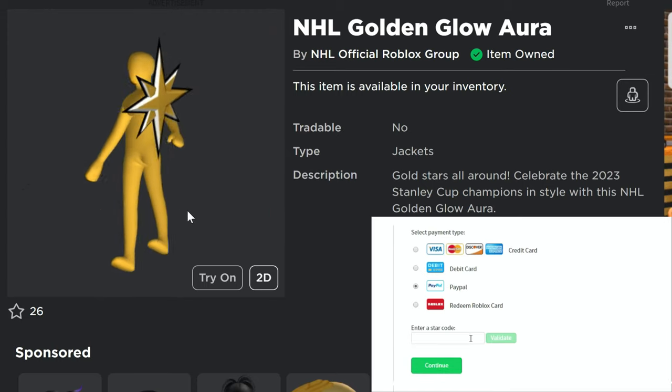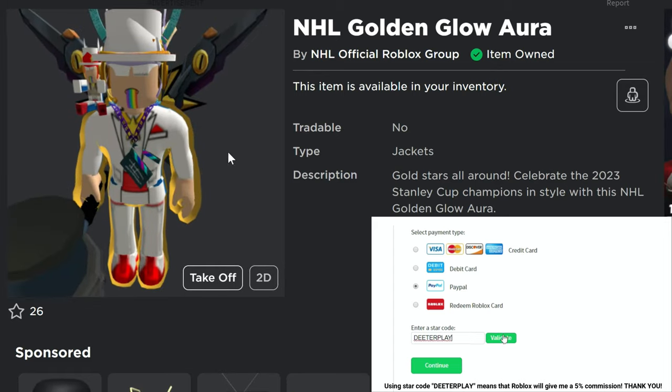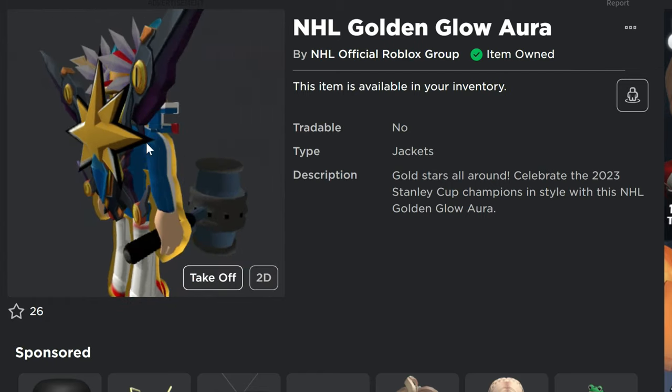Golden Aura here today. These auras are pretty special, kind of cool items. They surround your whole body with a color — this one's gold. The little star in the back actually looks pretty cool with my plasma wings. It sort of fits in there pretty nice.